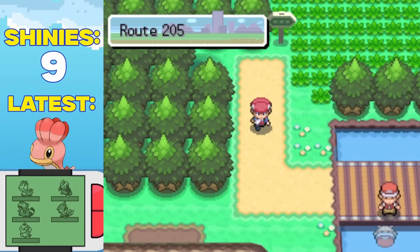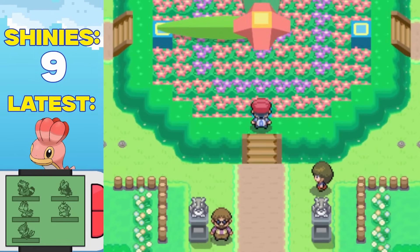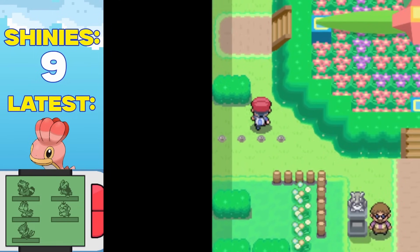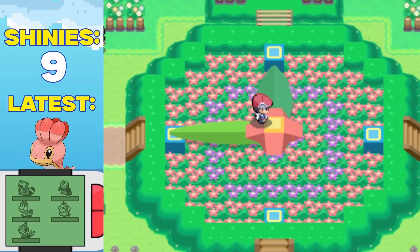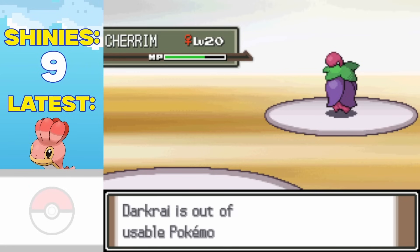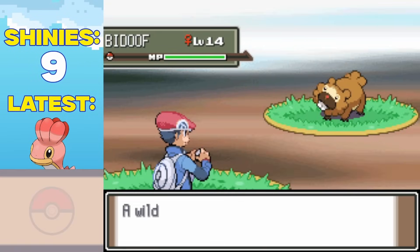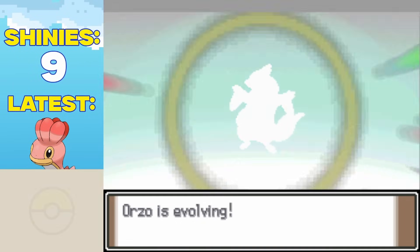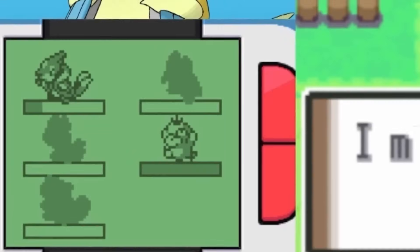After sending Mars all the way to another galaxy, I entered Eterna Forest and quickly exited, because there was not a single water type there to be found. I then entered Gardenia's Grass-type gym, and while her team was super effective against mine, everybody knows that shinies are way more powerful than their regular counterparts. Yep, she swept the floor with me. I knew my team needed some work, so after training with the toughest beast that Sinnoh has to offer, Orzo started evolving, turning into a shiny Floatzel.